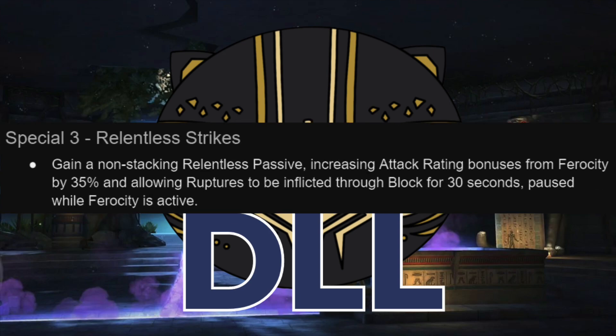Sometimes the special 3 is going to be helpful. This is pretty much always going to be a long-fight ramp effect, which is fairly typical of special 3s. But if you're in a long fight, you can go for this — I would recommend normally going for this after you've thrown special 2 so that you have the guardrails up. And then you're going to get a relentless passive, increasing your attack bonuses from ferocity even further. Remember that is for your hit damage, not your ruptures. But it also allows your ruptures to be inflicted through block, which is really nice because if you're playing that aggro backdraft play style, sometimes the opponent's going to block, and it is really nice when that medium-light applies two or three ruptures instead of doing nothing.